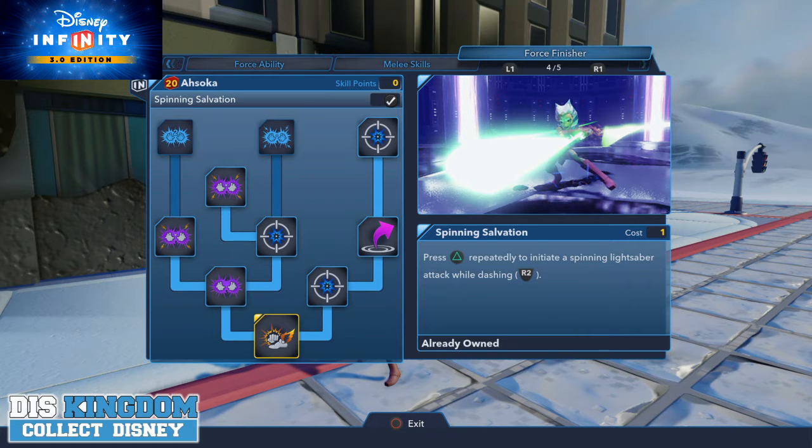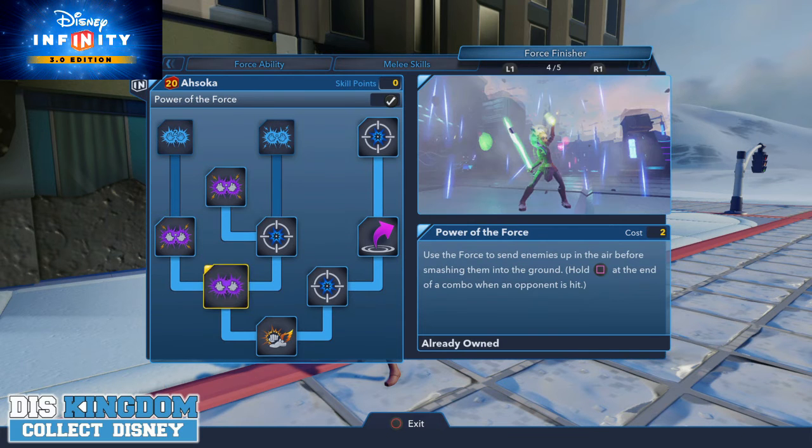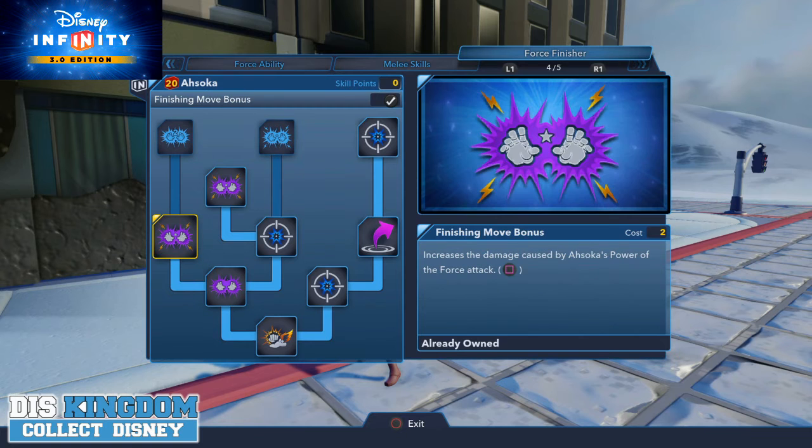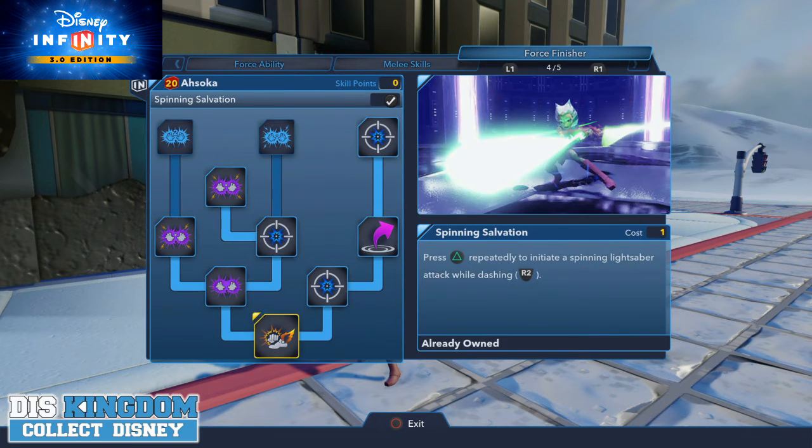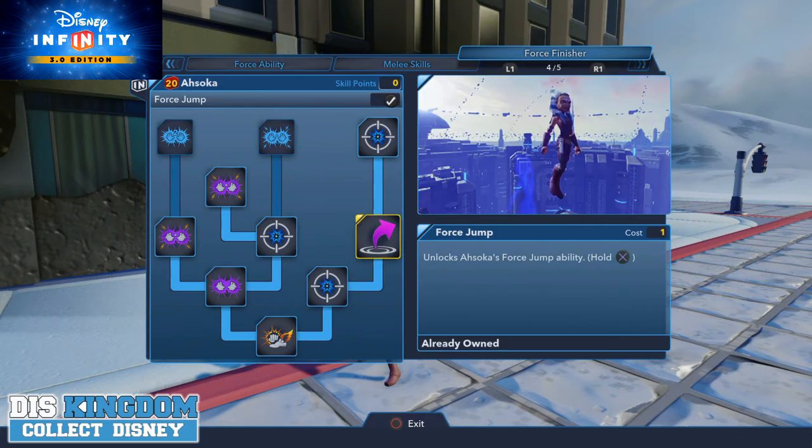Her force finisher is the Spinning Salvation — that's when she's spinning enemies around in the air while dashing. Then there's the Power of the Force, which sends enemies into the air. There are also finisher move bonuses, ranged attack upgrades, and some jumping improvements.